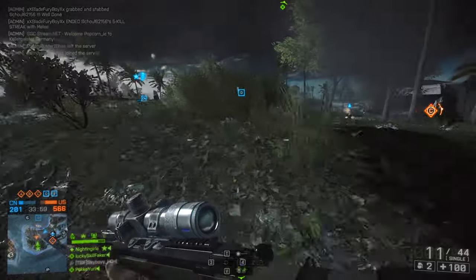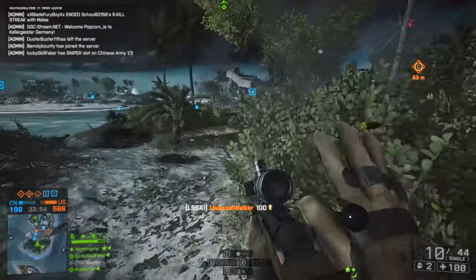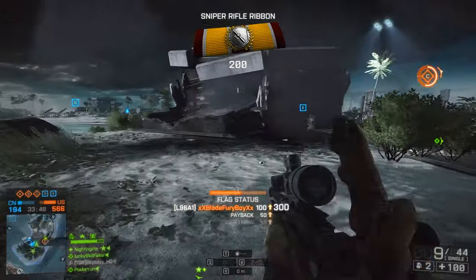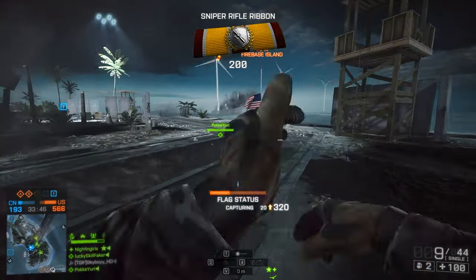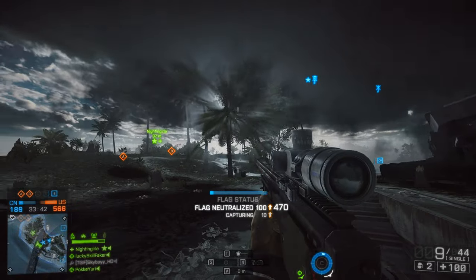Besides that, we have a muzzle brake, which is really only a drawback in all categories. It reduces recoil, which isn't really important with a bolt-action rifle, but it decreases accuracy, which is really important with a bolt-action rifle — so it makes no sense to use a muzzle brake on a bolt action.